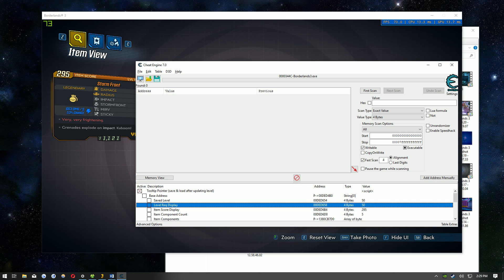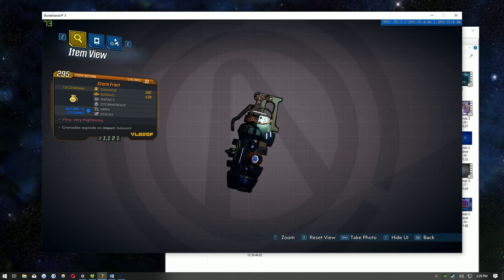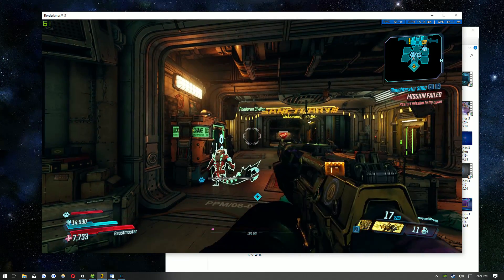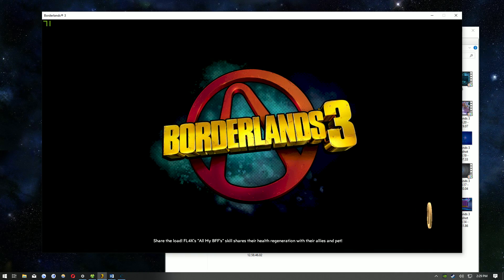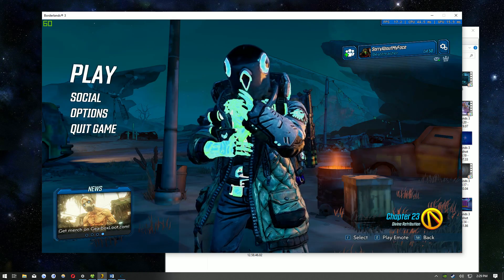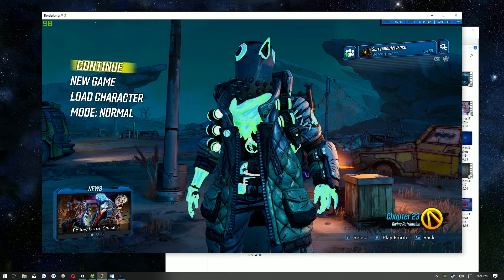Once you have both of those things saved, go ahead and exit out of the game, go back to the main menu, and click Play Continue.